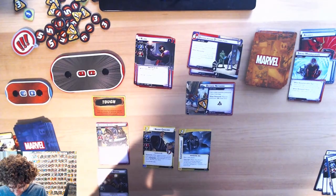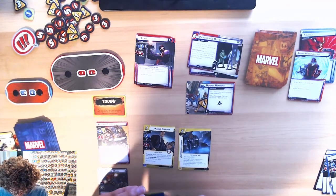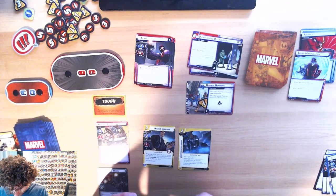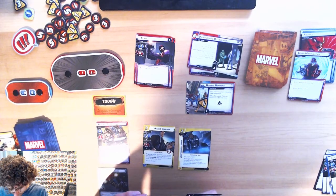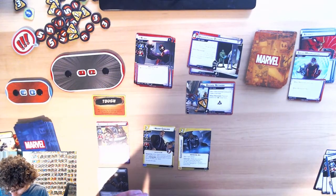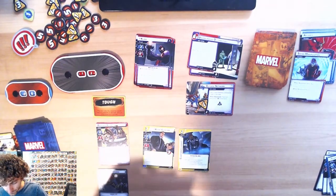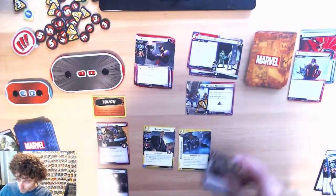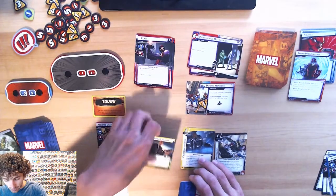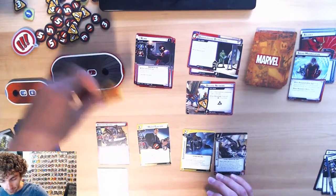It's my turn. I'm gonna play Target Acquired to play Acrobatics. Agent Coulson's gonna take one to get rid of the tough.